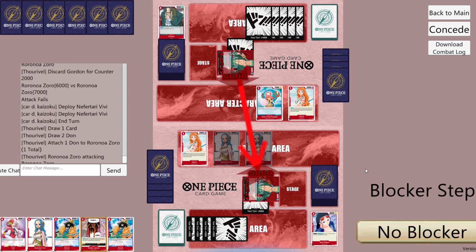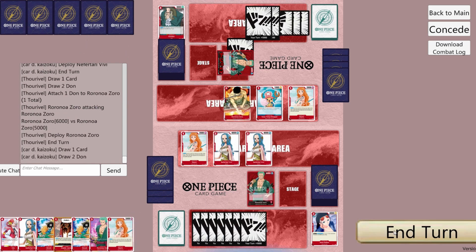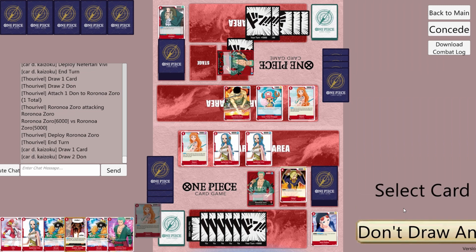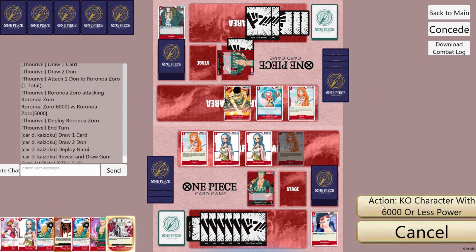They attach Dawn to Leader and attack our Leader for 6k. We'll take. They play Starter Deck Zoro and leave 2 Dawn open — is that a Red Hawk Telegraph? We'll play an Ami first, pick up a Jet Pistol, and Jet Pistol the Zoro.